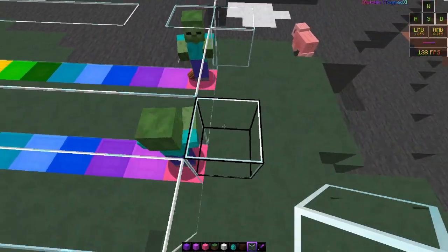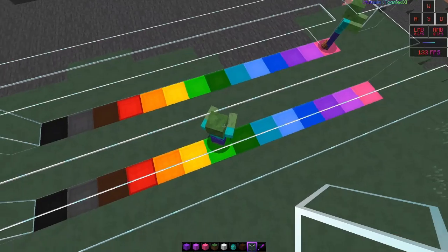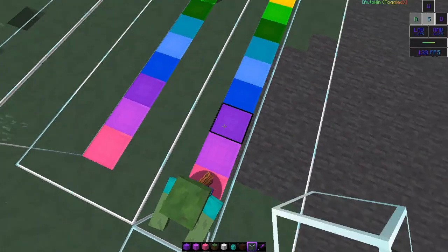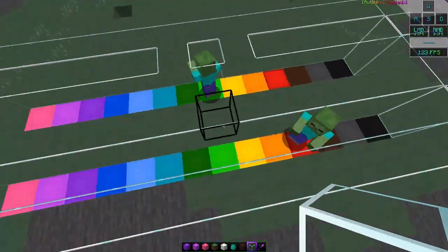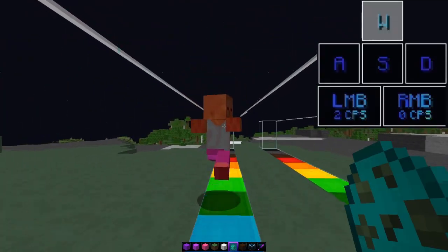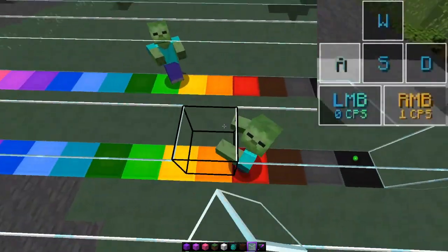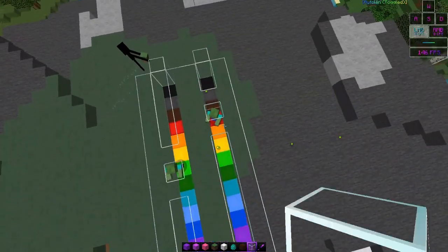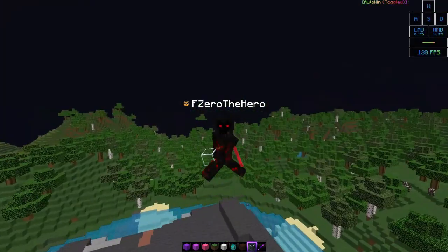I'll show you the key buttons whenever I do it. If we just punch this zombie while holding W, it gets to the green block, but if we W tap — hold, release, hold — as you can see it comes much further. This is the difference between just holding W and W tapping: it makes you deal more knockback, which is very useful.